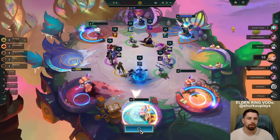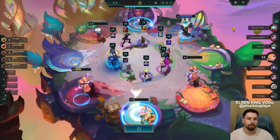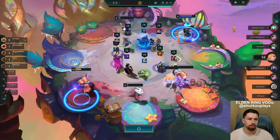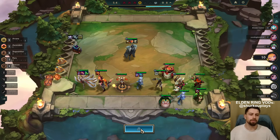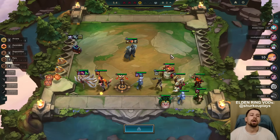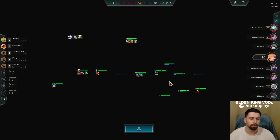Crown Guard is so good - there's two Crown Guards. Crown Guard for Diana is perfect. Crown Guard is going to give her so much AP from when she dies from Trenchcoat - all the copies gain AP.